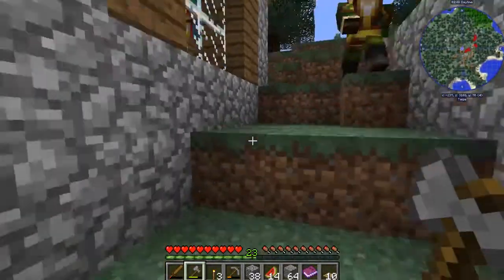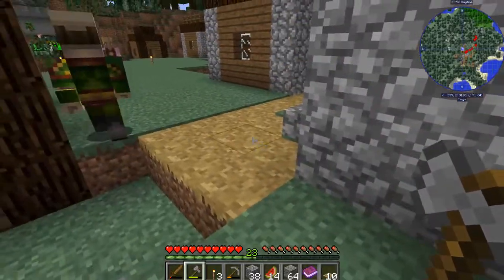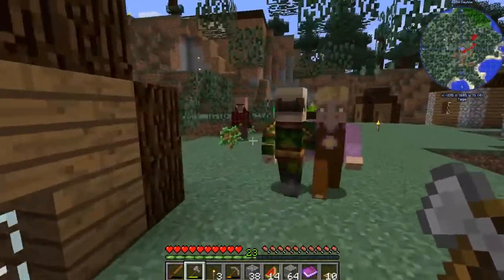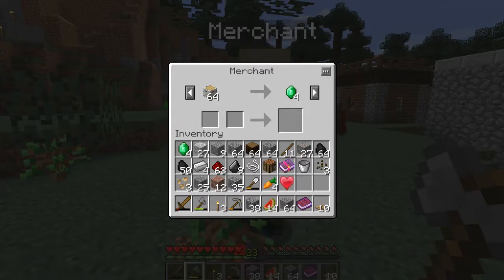What I really want to do is get a kitchen for the chef to work, because we got a chef last time but we didn't get the kitchen. Oh there you are - come here! Okay so we got cookies, but the problem is all of these need to be the villager stuff, so we need a chef.